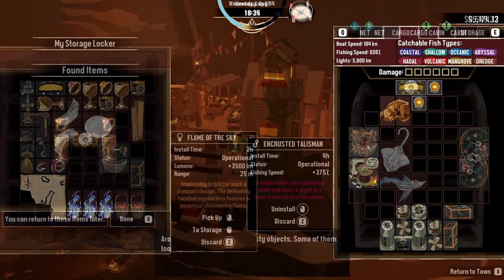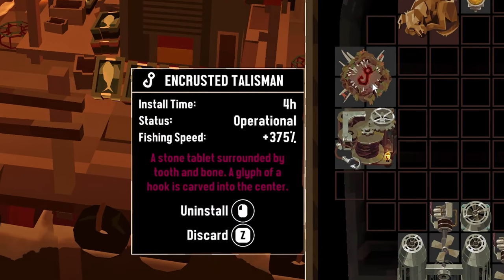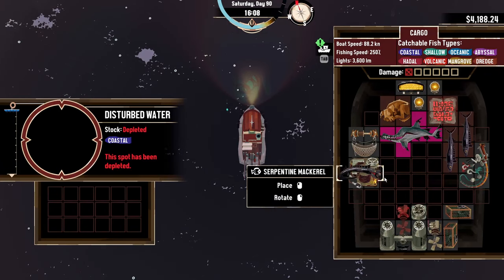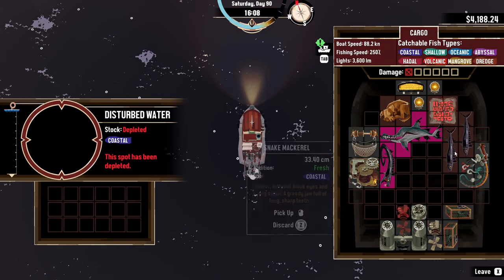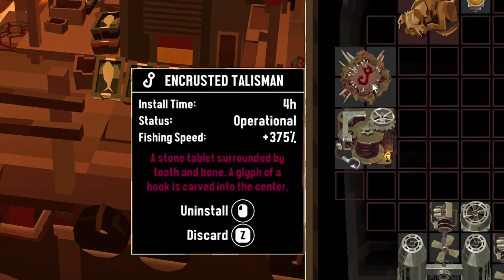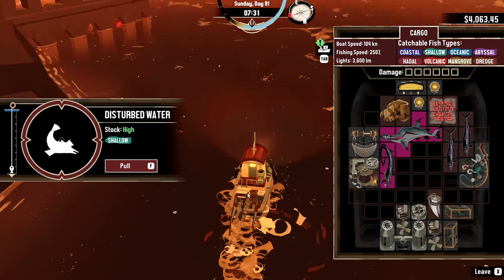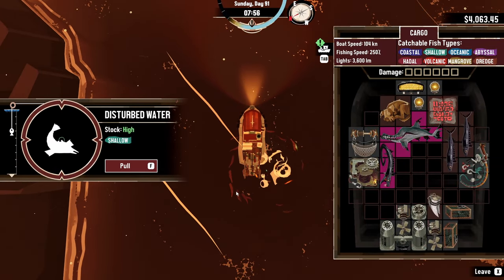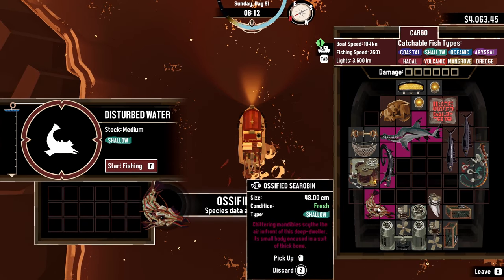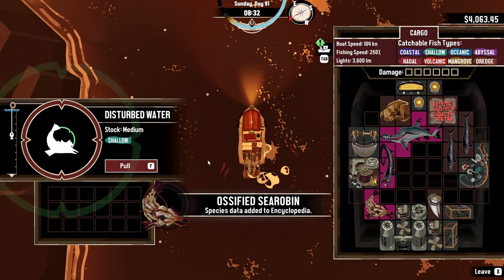The next item you'll want to get is the Encrusted Talisman, also from the Devil's Spine, which does two things. One, it increases your chance to catch aberrations when fishing, which is extremely important given that aberrations sell for so much more than standard fish. And two, it increases your fishing speed by over 300%. Now if you struggle with the fishing minigame then maybe you shouldn't use this, but for me, less time spent fishing means you'll be able to catch more fish in a single day — aka, you get more money.